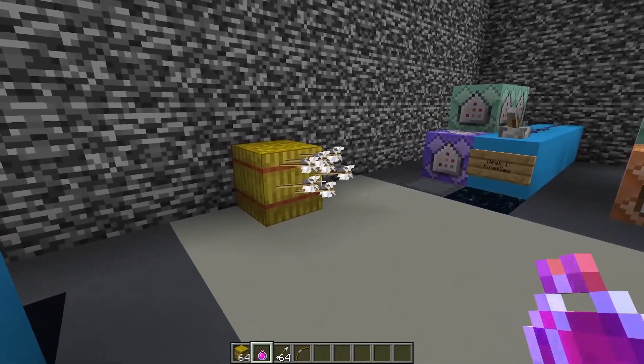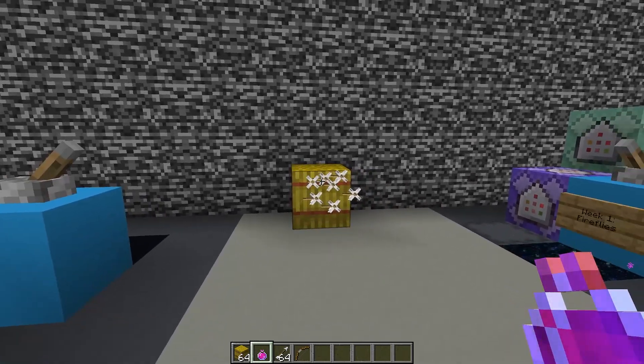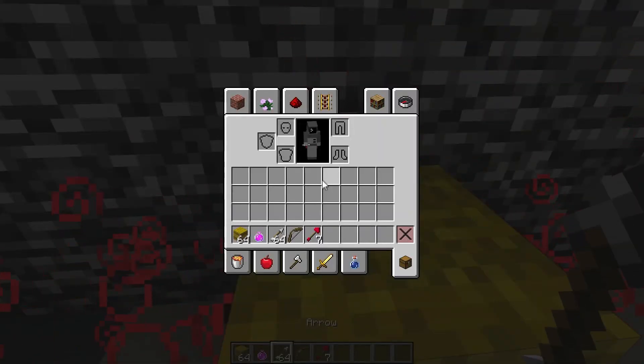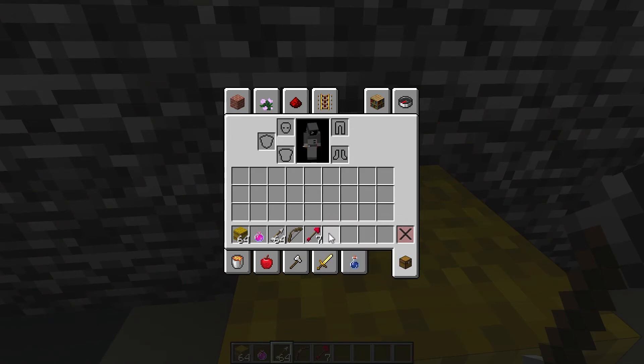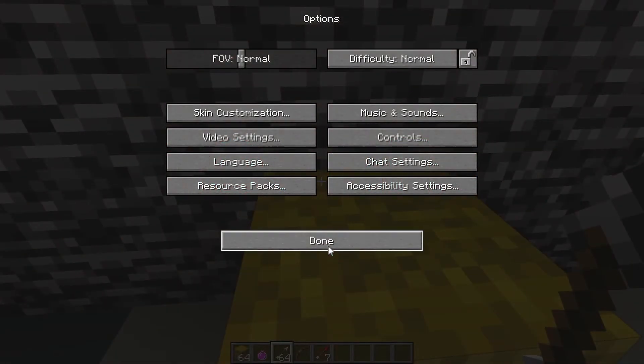To create the arrows you take regular arrows, stick them into a hay bale, and then throw a lingering healing potion at them and you'll get these Cupid's Arrows. I have a small resource pack turned on to give them these heart tips, but turn that off and they'll look like regular tipped arrows.